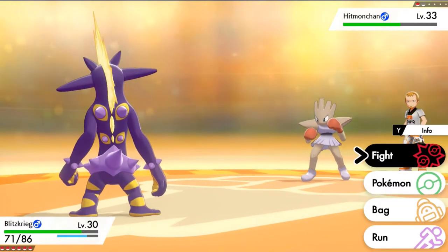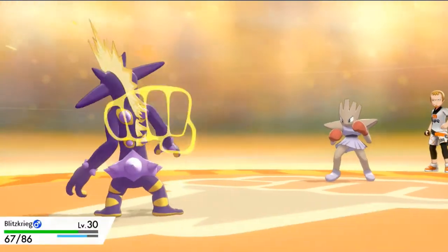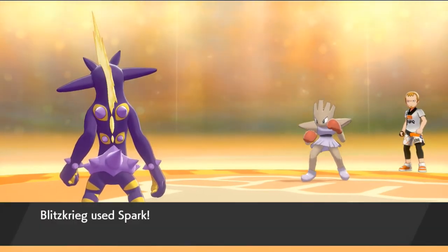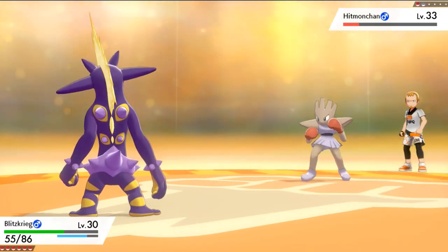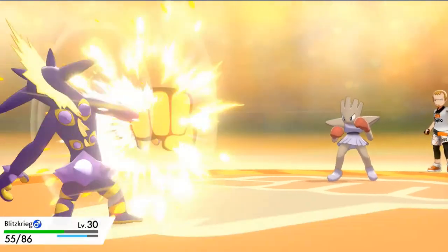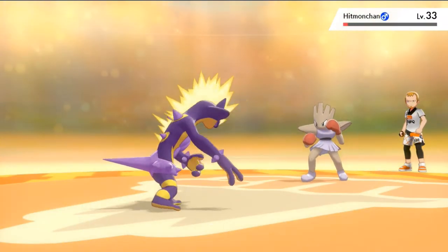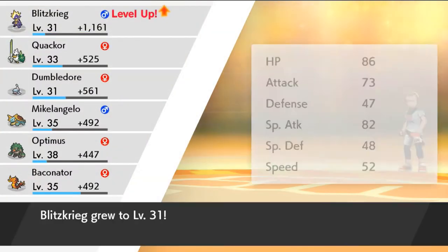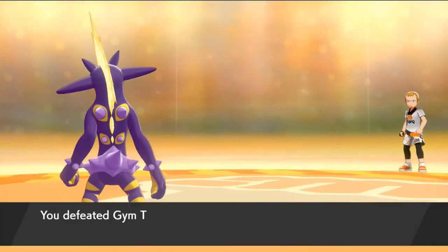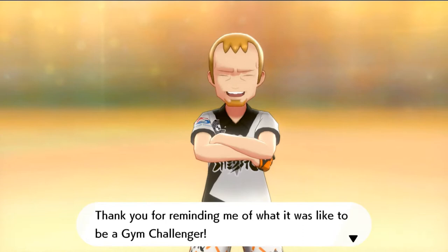Here comes another Mach Punch — that takes priority always. Here we go Spark attack! One more time — Blitzkrieg, finish him! And that is the way the cookie crumbles — no more Hitmonchan! I am feeling great. Of course Blitzkrieg grows to level 31. Simon has been defeated.